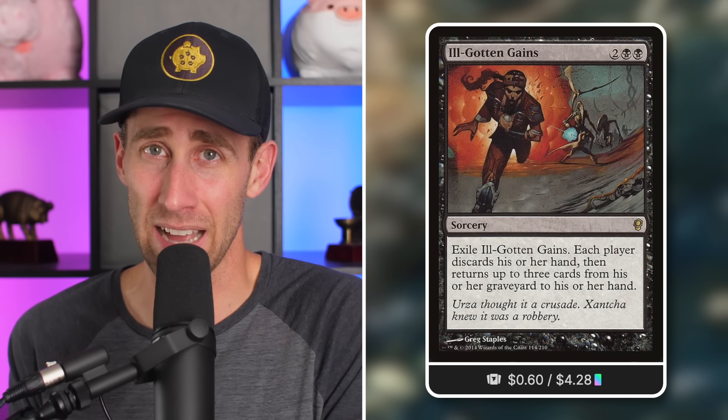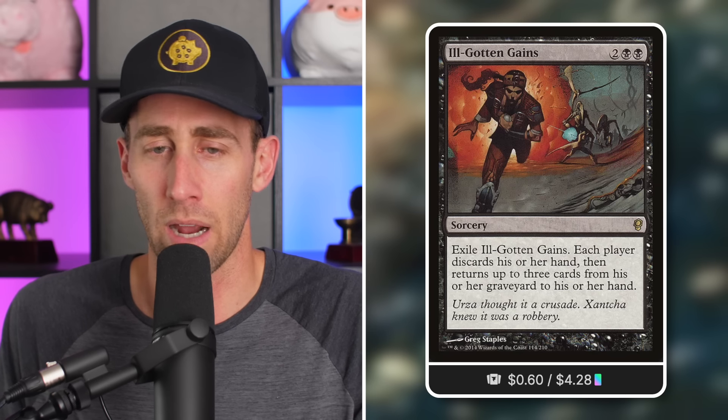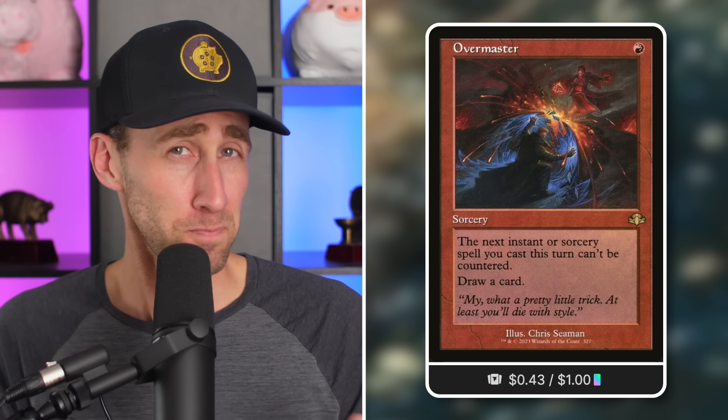Also Ill-Gotten Gains — a crazy good recursion spell. A sorcery for four mana in black: exile it, each player discards their hand, then each player returns up to three cards from their graveyard to their hand. If you have a discard deck or just don't care about a massive hand, this levels the playing field — everyone goes down to three cards. You get back your three best cards from the graveyard. Build your deck to exile opponents' graveyards first with things like Bojuka Bog, and they're getting back very little.